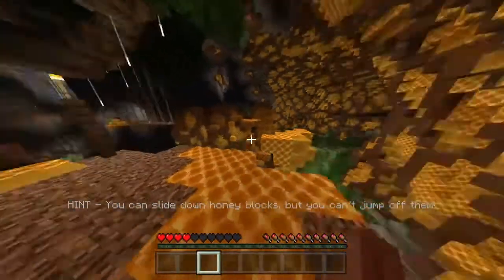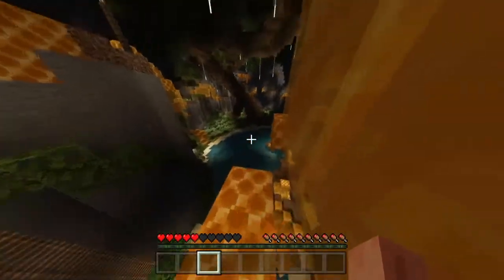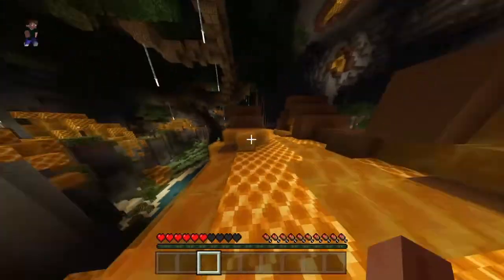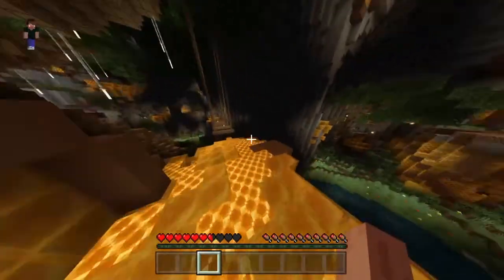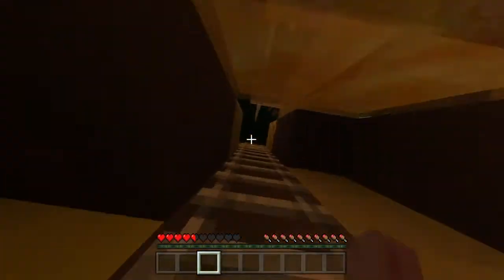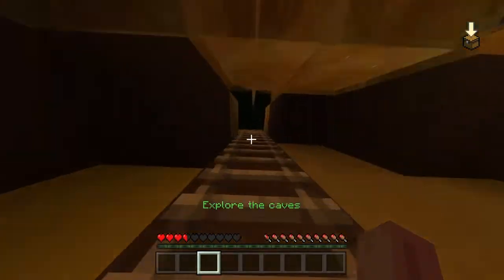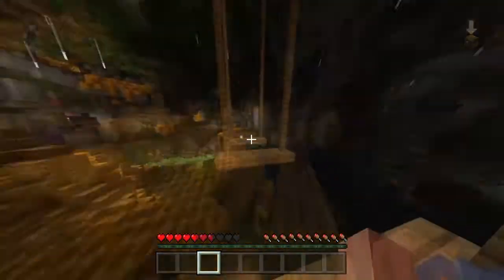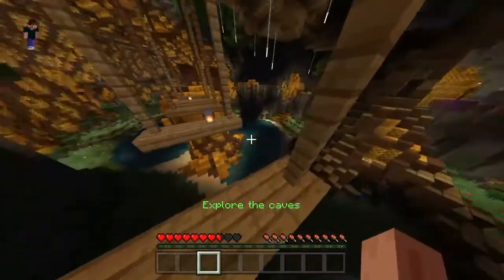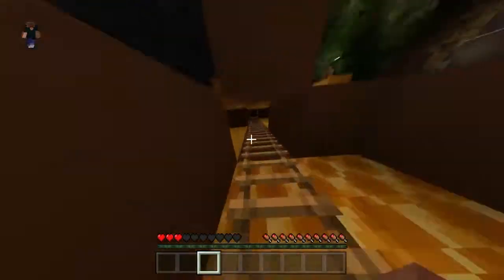Oh, this is confusing — it's stupid. Honey blocks: you can slide down honey blocks, but you can't jump off them. You gotta be kidding — there are just random ladders. Basically this is parkour. It's parkour, yeah. It's free to get. One more go — nice. No, that's not the last one. Yeah, it's a parkour map.